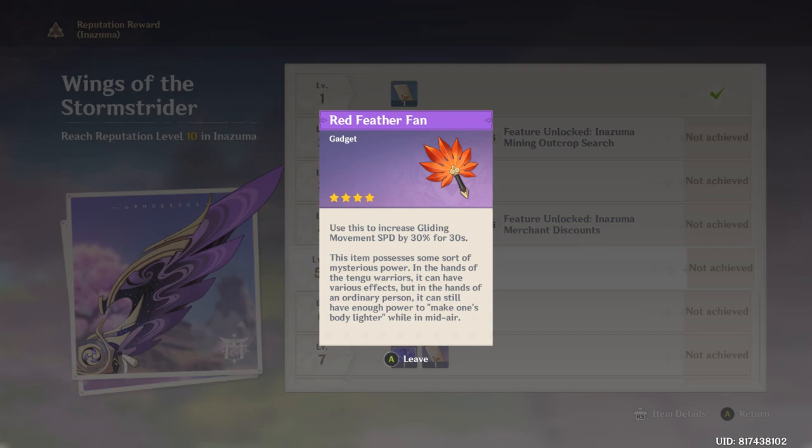There is also a very new, very interesting gadget here: the Red Feather Fan. When you use this, it increases your gliding movement speed by 30% for 30 seconds, so this will make a real difference in exploration.